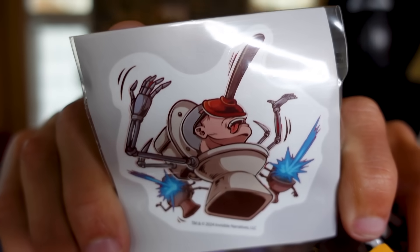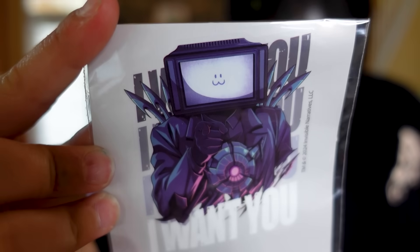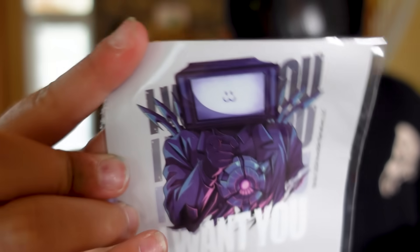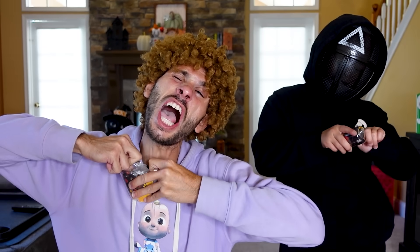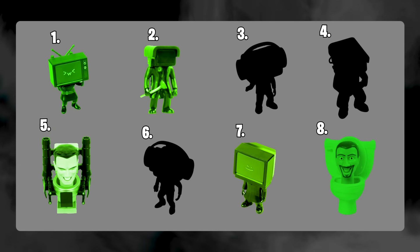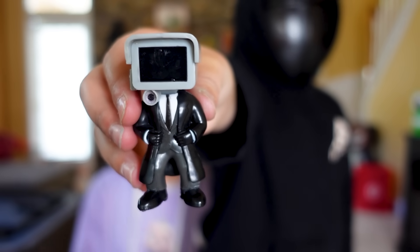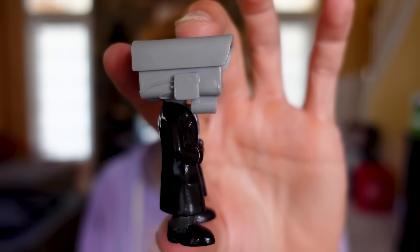We need a new one! I got a new sticker — check that out, he's getting plungered right in the face! And look at this sticker, that is so cool! Now let's see what mystery figures we got. We got two new ones — I got G-Toy, look how cool he looks, this is my favorite one! And Triangle Man got Cameraman — he is super awesome!